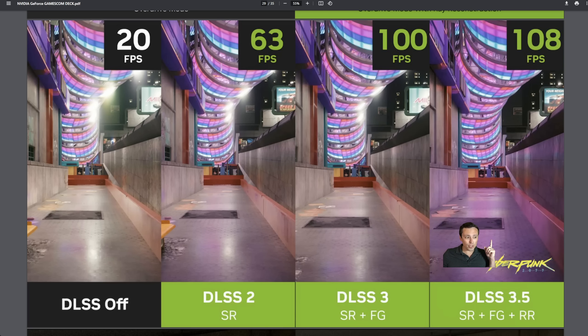Look at the actual image quality — look at the lighting on this far right screen. Do you notice that more of the colors in the scene are bouncing around? The idea behind DLSS 3.5 ray reconstruction is to make it do a better job of denoising and upscaling the ray bounces.